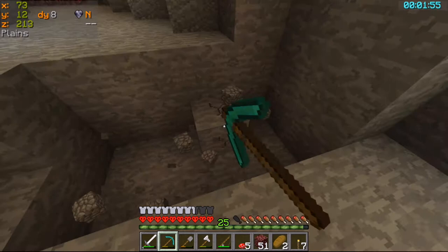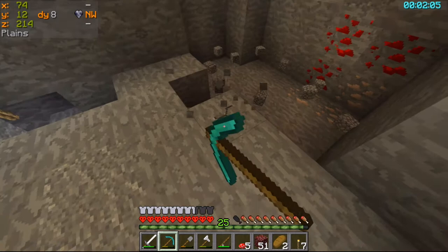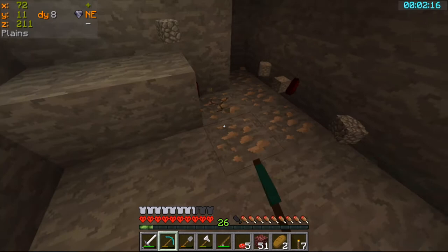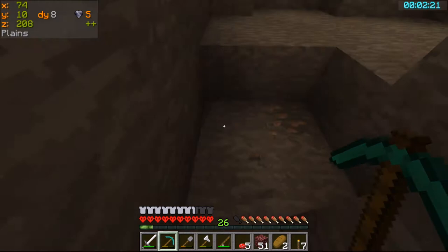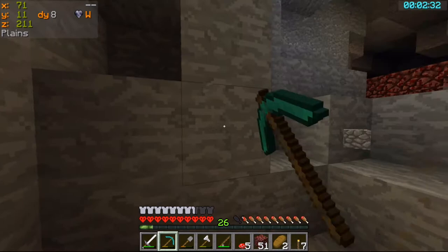What we're doing: sunken pool, indirect lighting — that's the aim. Grab this while I'm here. Redstone will probably come in handy in order to work the lights. Did I mention I'm having lights in the sunken pool?